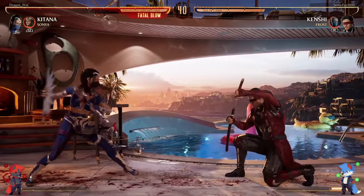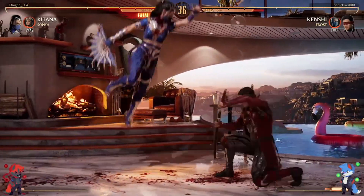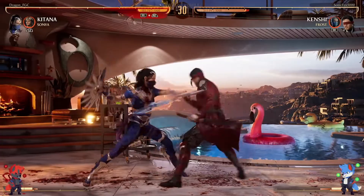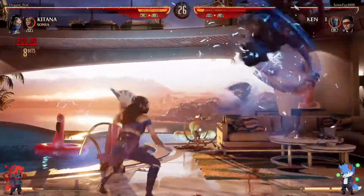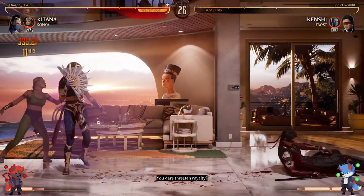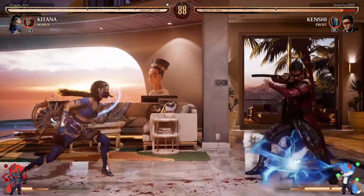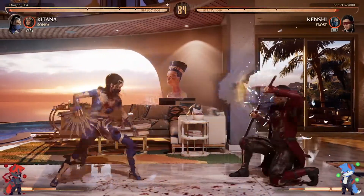Both being patient. Dragon throwing some projectiles. Nice sweep into the jump-in. Dragon found the opening — yeah, that's gonna be it. Seeing Dragon do these air enders is making me excited to do the air enders with Geras — like the slams and stuff. That's gonna be sick.